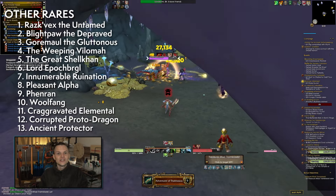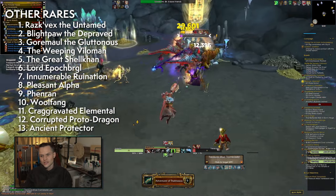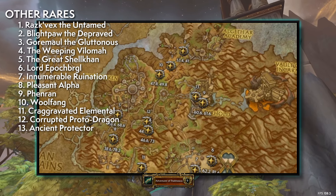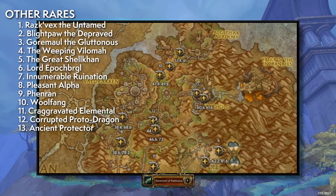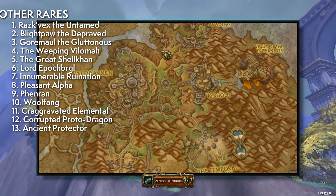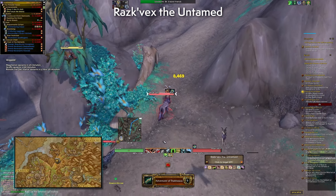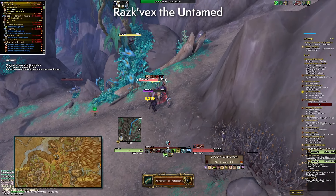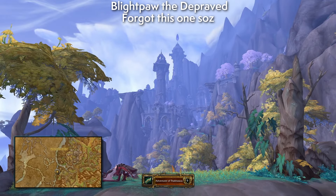You can check the spreadsheet and log in to kill the rotation rares on the exact minute they spawn. But if those aren't up for a while and you want the achievement quickly, there are also 13 other rares in the zone with different ways to spawn them or they're just standard spawns. I'll briefly go over each: Razk'vex the Untamed spawns and runs along a path — you can mount it and use the number three ability to stun it, then jump off and DPS it down.